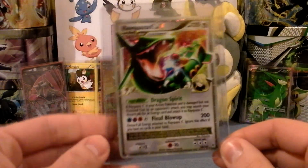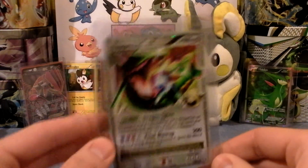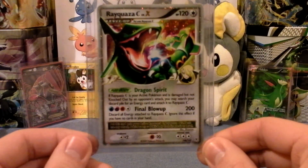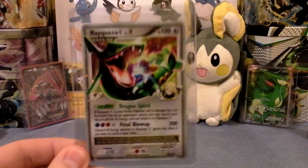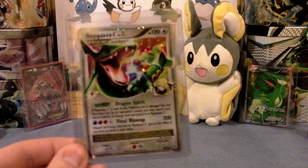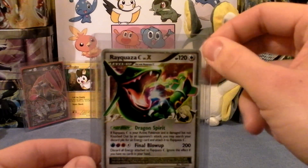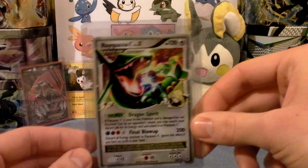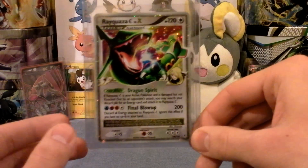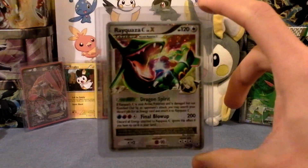Here is the Level X that I just pulled the other day. I will trade this away, but only for certain Level X's — like Glaceon Level X, that is one of my Level X wants. It cannot be anything less than Mint. It is also for sale for $15. This is like almost the most expensive Level X next to Glaceon. I will also take offers if you think you can offer something good for it.